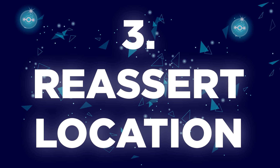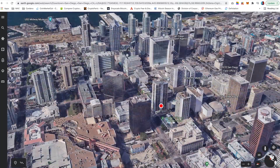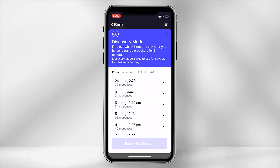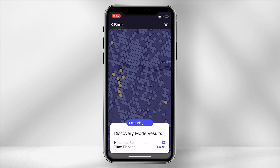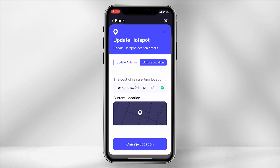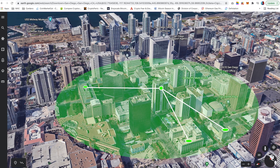Number three: reassert location. Another option would be to reassert the miner to another location. I had one miner which I had set up in the city, and it initially struggled to gain high rewards as it was located at a lower level within a tower block. I decided to change the location from my apartment to my friend's apartment, which was located at a higher level within the same building. I ran discovery mode, which allows you to test a new miner location without having to confirm the placement on the Helium coverage map. Discovery mode gives you a good indication of miners you can potentially connect to. If you wish not to use discovery mode, changing the location is free the first time, then there is a cost of approximately $10 every time you wish to switch your miner's position on the map. By placing the miner in a different location, I improved my antenna line of sight and was able to witness and challenge more hotspots, which increased my rewards.